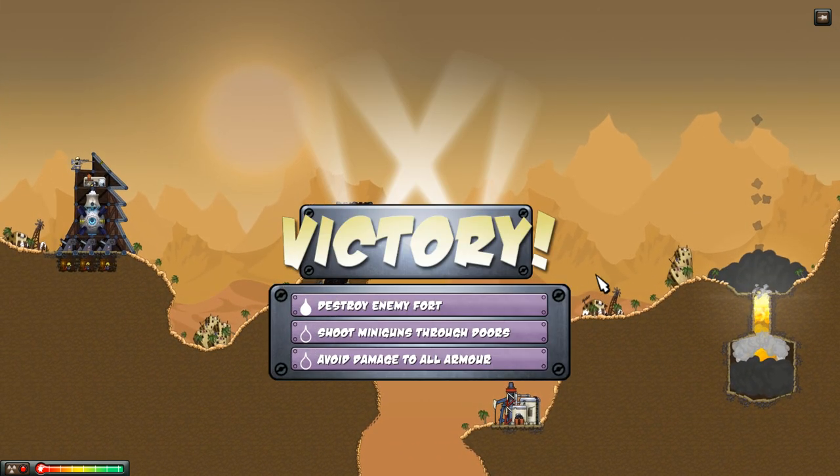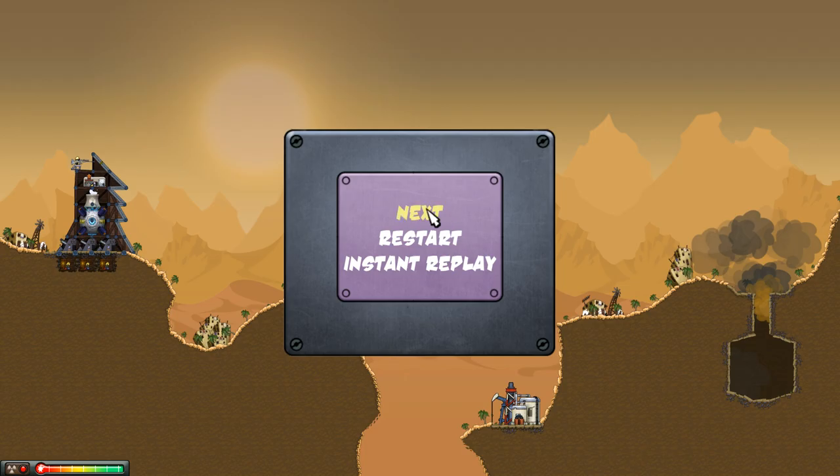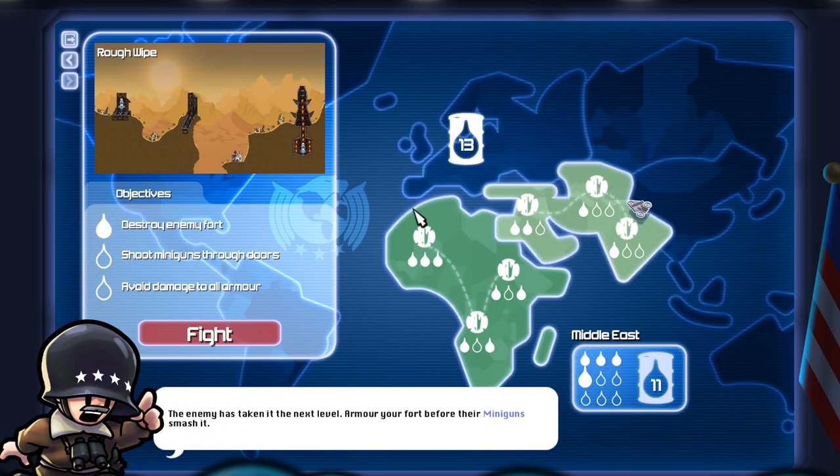That's awesome! Look at that nuclear explosion down there. Shoot miniguns through the doors — oh, that was a mission, that was a thing. I didn't even notice that. Wow, that was a fun one. That was really fun.